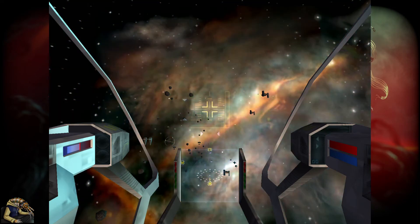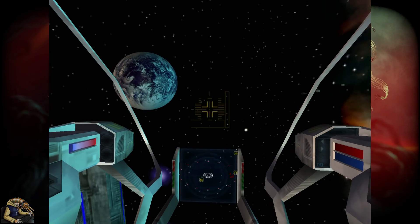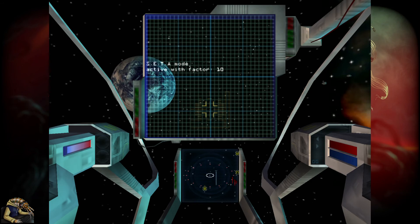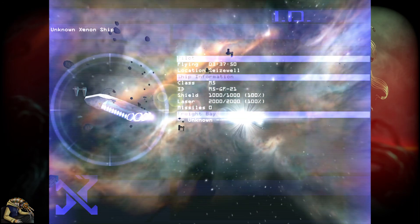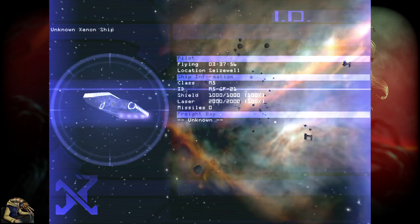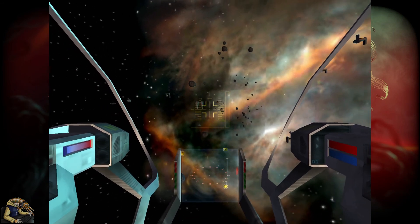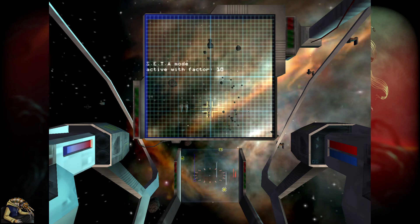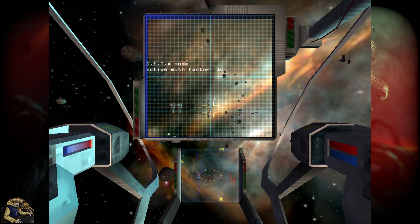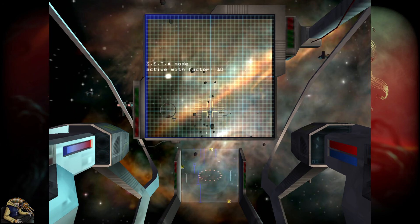We really need to get a good weapon and shield and then murder all these pirates with a police license. There are Xenon around too - please don't look at me! An M5 Xenon - just 1000 shields and 2000 laser energy, so it's actually the worst Xenon ship they have. They look like flying bricks here but get more sophisticated in later games. Actually this is our solar power plant sector! We have our first power plant - quicker than I thought.